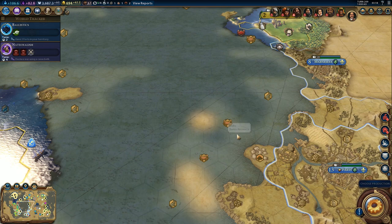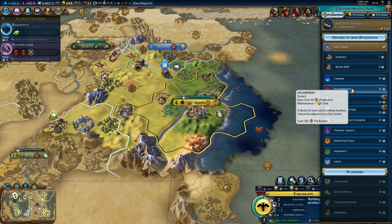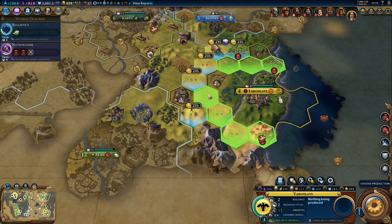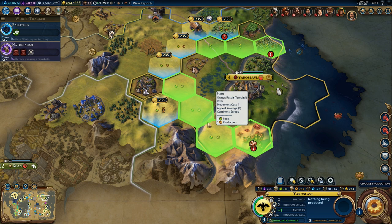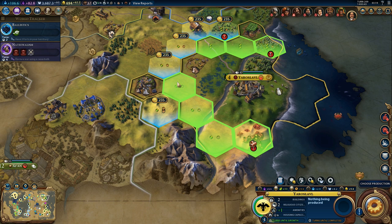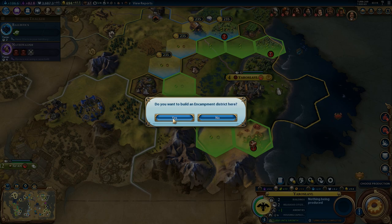Especially since I don't plan declaring war on France right now. Grab the gypsum and get started on an encampment. I would like to have an encampment here - this tile, for example, that should be decent. I think this is the best one. Then we can get a commercial hub down here and some other district right here. We definitely want an encampment district, so go ahead. It will take a while but we better get started.